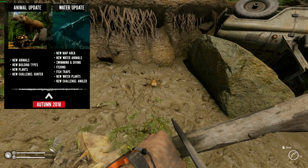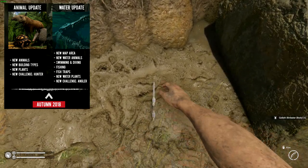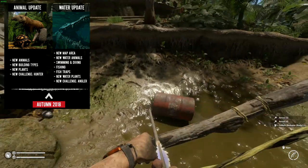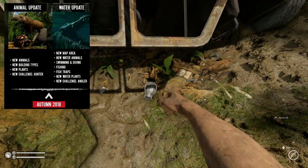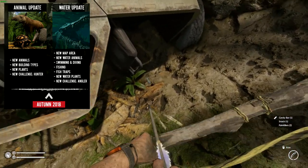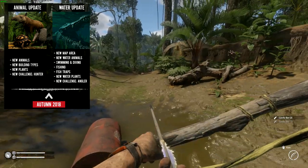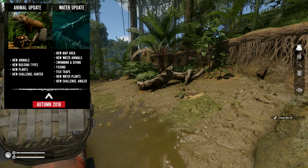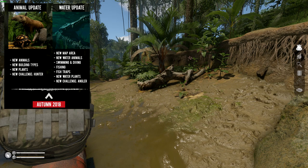The fishing is looking good. From what I gather, we will be using fishing rods, maybe crafted out of sticks, rope, and those little grubs you get from the logs you find. There will also be fish traps and new water plants, so look for medicinal plants underwater too. There's a new challenge called Angler, which confirms the fishing — you'll be trying to catch the biggest fish or as many as possible. That will be early autumn, so not far off.